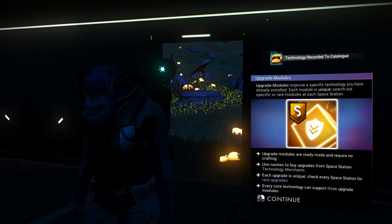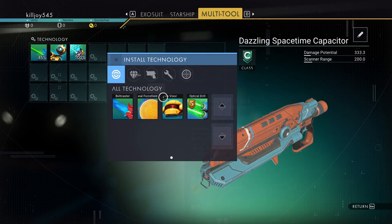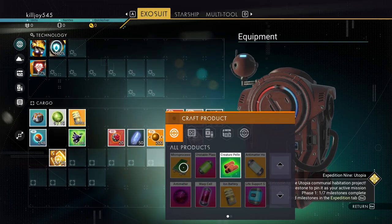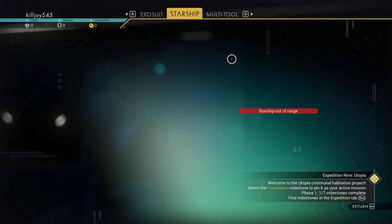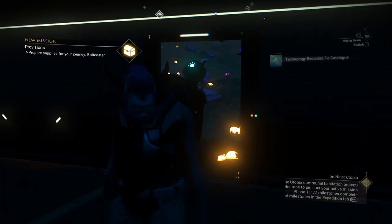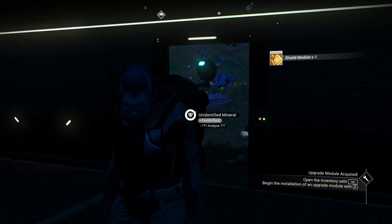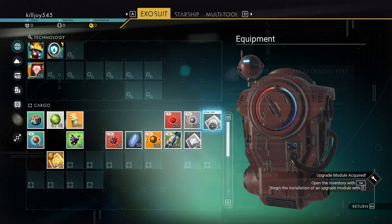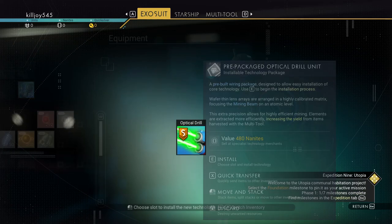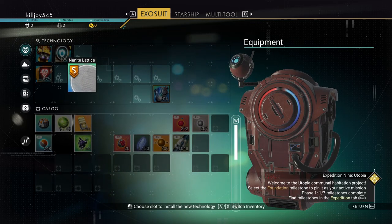Let's craft some stuff. We need the visor technology installed and we need one carbon nanite tube. Since we are in our base we can craft a carbon nanite tube — and poof, done. Got the analyzed visor done. We also got the personal refiner — we definitely want to install that, and we definitely want to install that upgrade too.